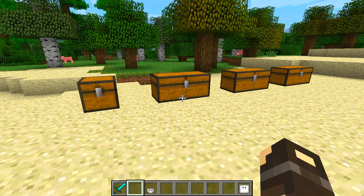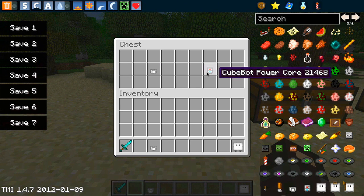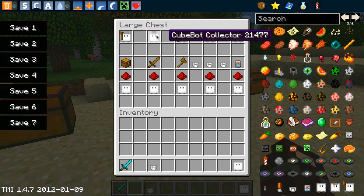These cube pieces are really really useful for crafting and making different cubes. The crafting revolves around two key items: cube pieces and cube power cores.